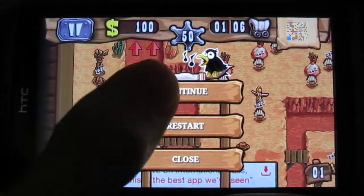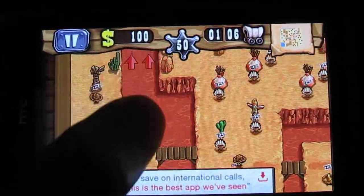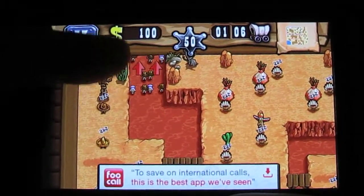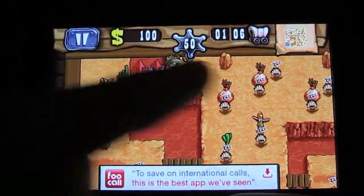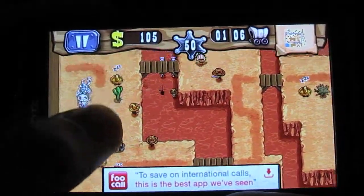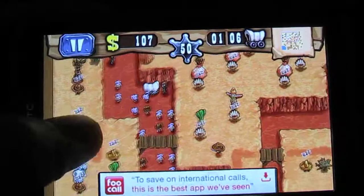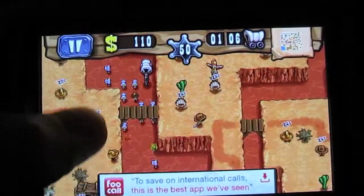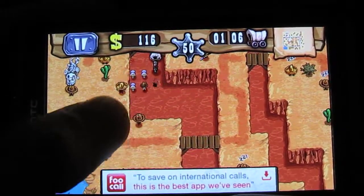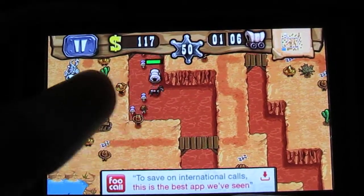These arrows at the top are showing you where the people are going to come in from. On this level for example there are two entry points here and over here. Your towers in this game are actually bandits like I said earlier, and as you can see here we have some bandits shooting these people as they're coming past, which is great.